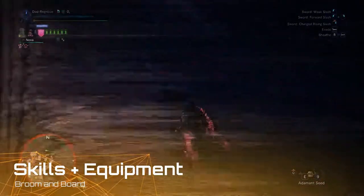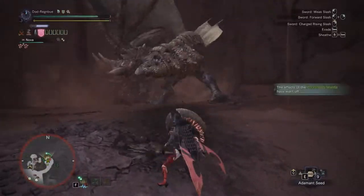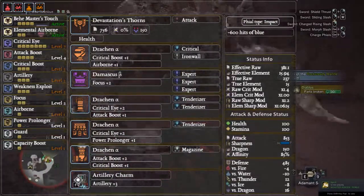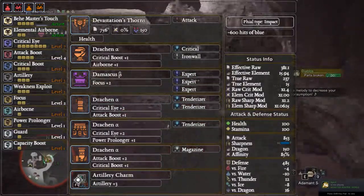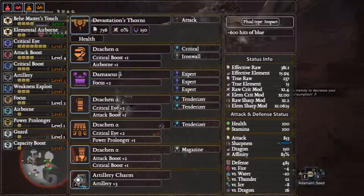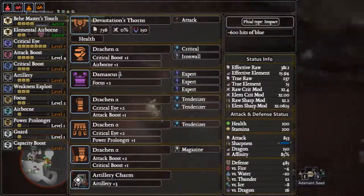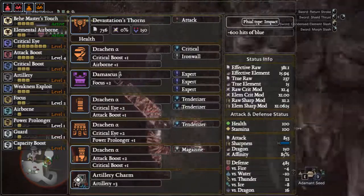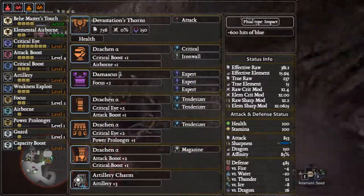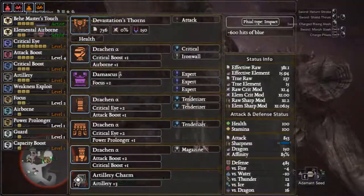Without further ado, let's get into the equipment and skills. Unlike my other charge blade builds, this actually uses a complete Draken setup minus one. We have Devastation's Thorns, obviously with a health augment — you could put an affinity augment in there if you like to be more OP, aiming for 95% affinity. There's an attack decoration in the weapon, Draken Alpha helmet with a Critical and Iron Wall, Damascus Chest Beta with three Expert decorations, Draken Alpha gloves with two Tenderizer, Draken Alpha waist with your final Tenderizer, Draken Alpha boots with Magazine, and rounding it off the Artillery Charm 3.